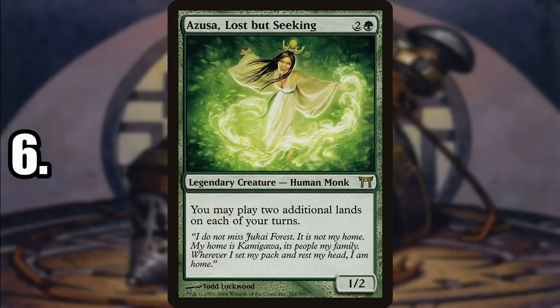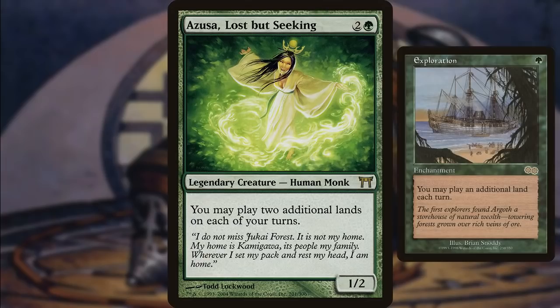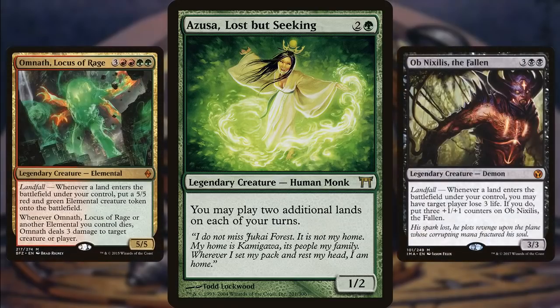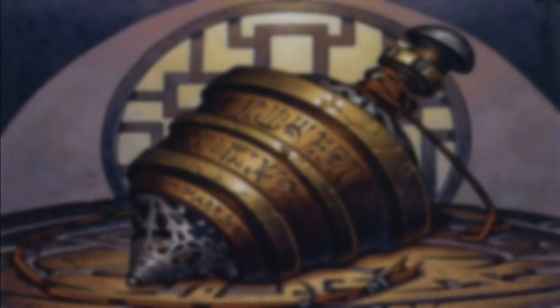Number 6 is Azusa, Lost But Seeking. Getting to play two additional lands each turn is just ridiculous if you can back it up with card draw. In Commander — the format that is all about ramp — being able to play her as a commander is just filthy. It opens you up for stacked potential because you can outpace your opponents in that resource. With any kind of strategy involving lands, especially landfall when you can get multiple land drops a turn, it makes cards like Omnath, Locus of Rage and Ob Nixilis, the Fallen that much more deadly.